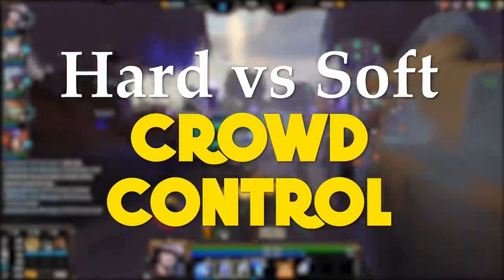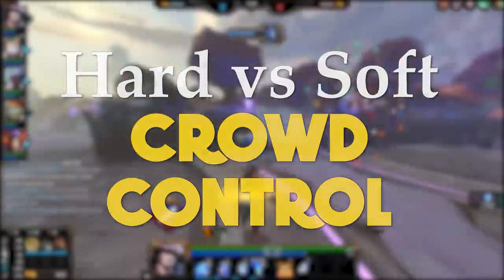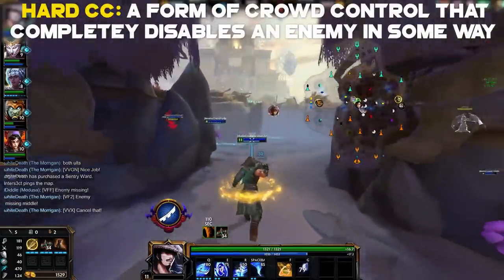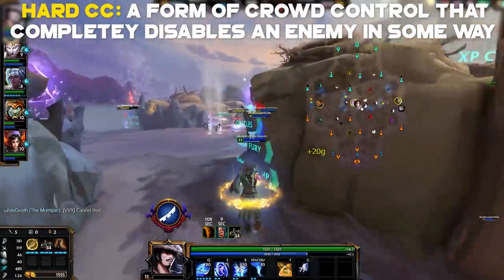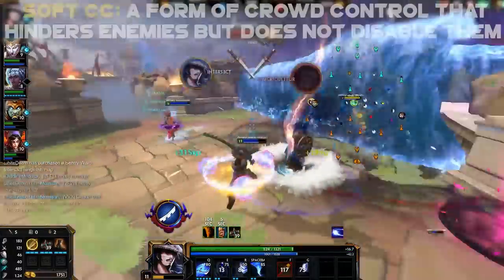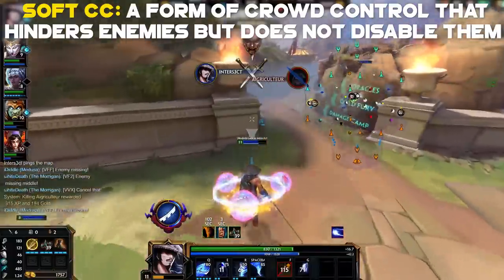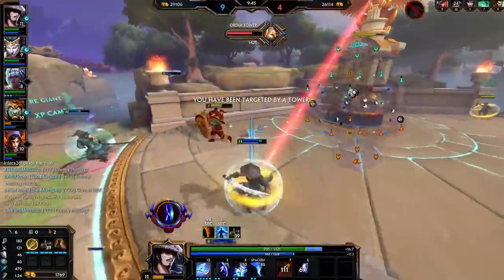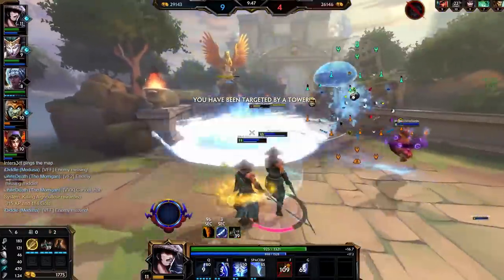Let's move on to hard CC versus soft CC. In Smite, all crowd controls fall into one of these two categories. Hard CCs completely prevent the enemy from doing a certain action — for example, if someone is stunned. Whereas soft CC will not prevent enemies from taking an action entirely, but may limit them to a certain extent — for example, a slow. A slow will prevent enemies from moving freely, but not entirely; it just makes them slower.